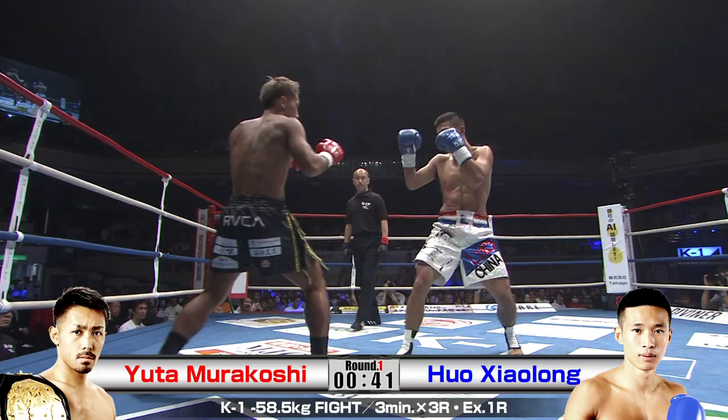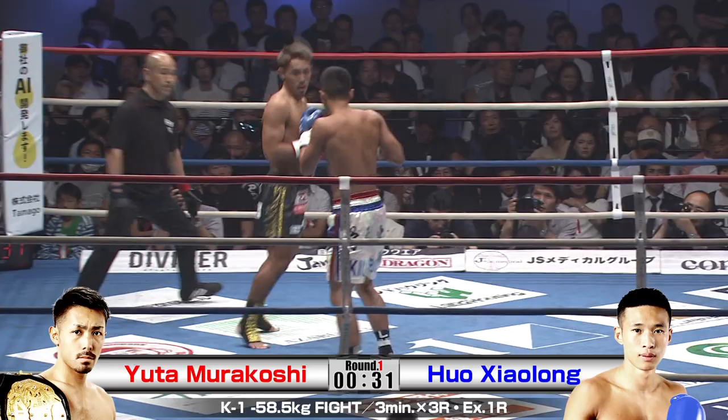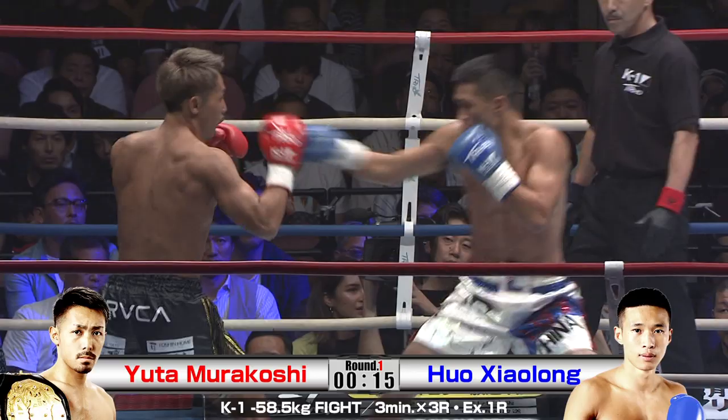Murakoshi's knee. Nice flank. Big, powerful front leg kick — this is dangerous. This fight is really evenly matched so far. Murakoshi gonna have to find a way to set up that lead leg kick, get it to land on the body, not on the guard. Pick up some damage to the body.